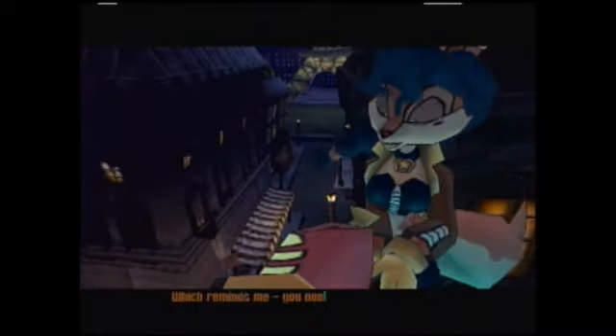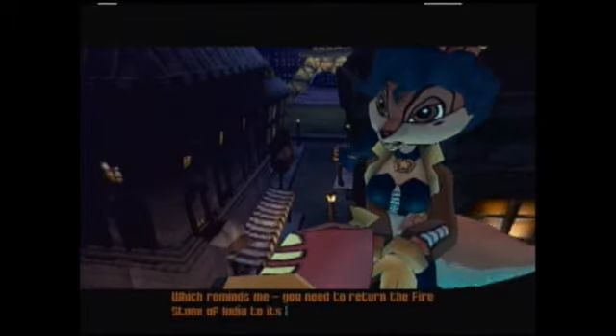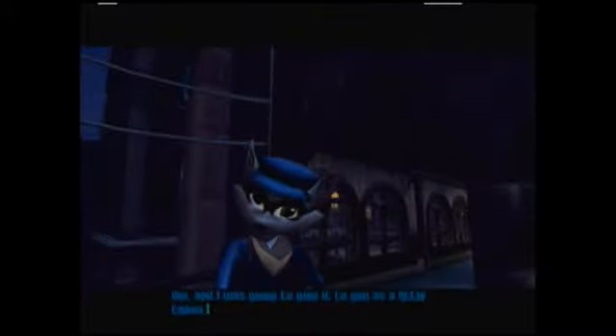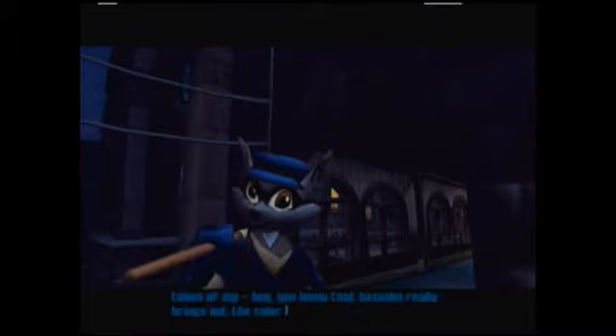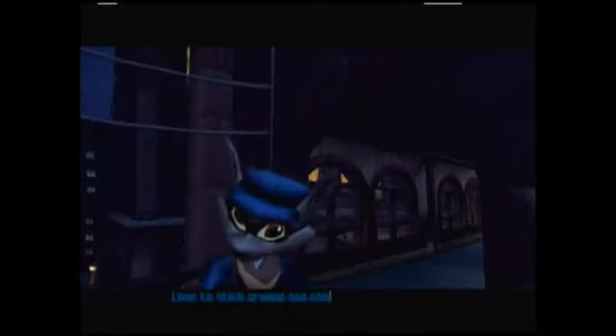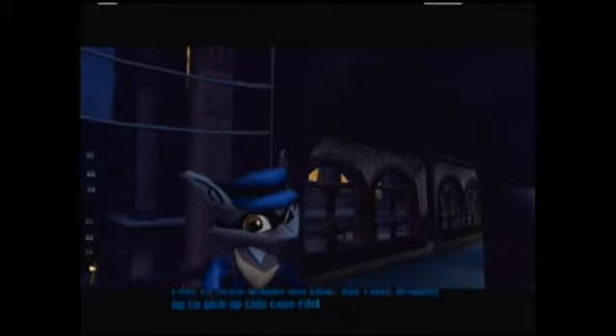And now we have a cutscene. You foolish raccoon! I've caught you red-handed! Carmelita. I haven't seen you since I gave you the slip in Bombay. Which reminds me, you need to return the Firestone of India to its rightful owners. And I was gonna give it to you as a little token. That bazooka really brings out the color of your eyes. Very fetching. This pistol packs a paralyzing punch. You oughta try it. Might snap you out of your crime spree. And give up our little rendezvous? Plenty of time for that once you're safely behind bars. Love to stick around and chat, but I just dropped by to pick up this case file. I think you've had it long enough.